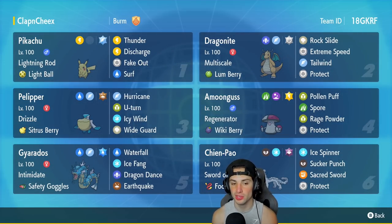Third slot, we've got Pelipper with Drizzle, Citrus Berry, Hurricane, U-Turn, Icy Wind, and Wide Guard — a very versatile moveset. This Pelipper can do a lot in battle.